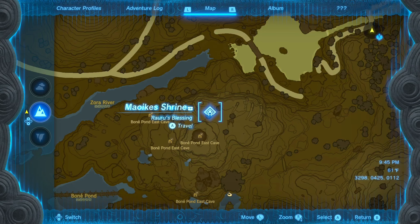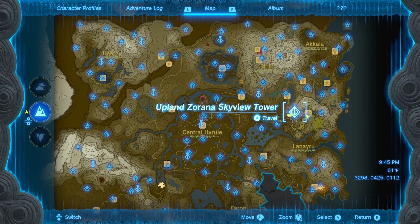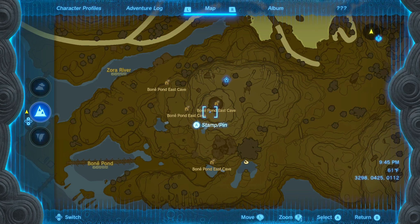The next shrine we're going to be looking at is the Maui X Shrine, which is going to be on the right side of the map, southwest of Upland Zorana Skyview Tower. You're going to want to mark right here on top of this skull, and end up right in front of it so that you can walk into the cave.